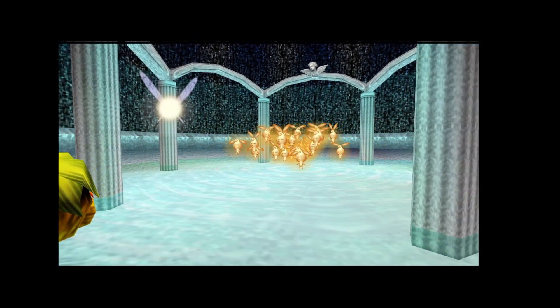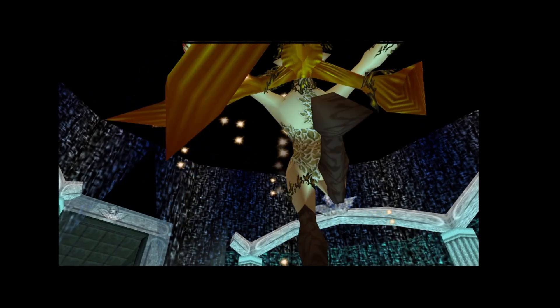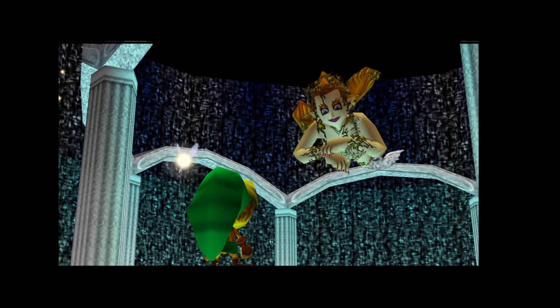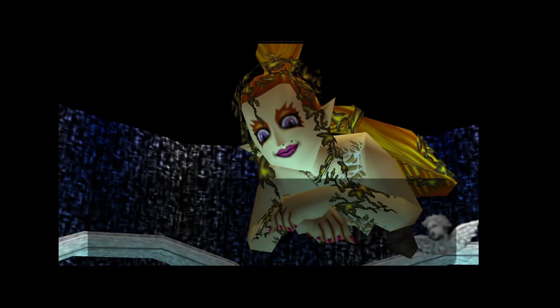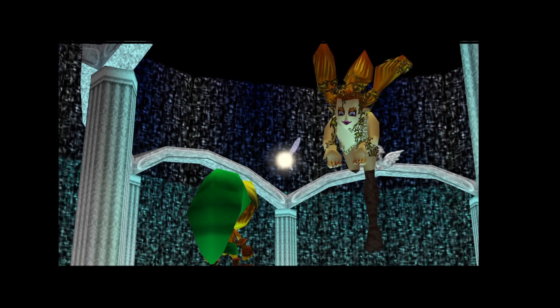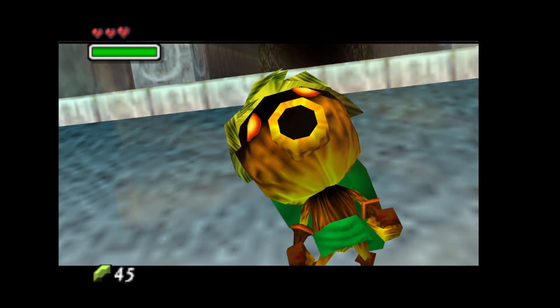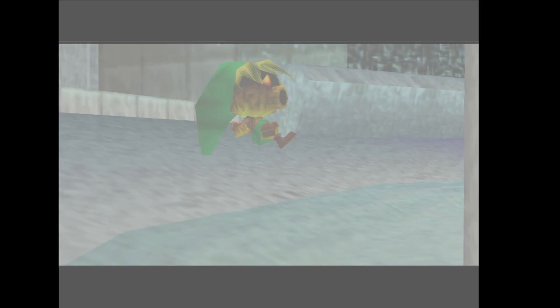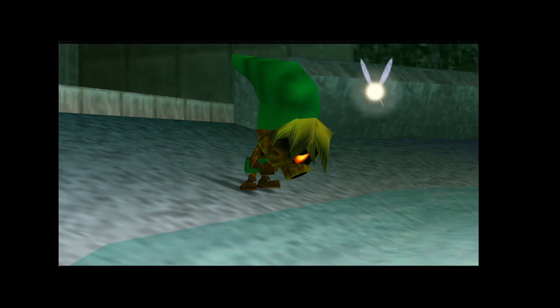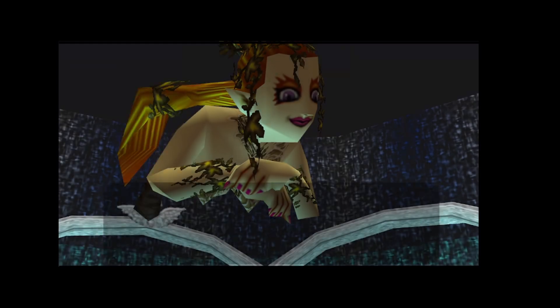You should recognize the Great Fairy from games like Ocarina of Time. She's going to give us some magic power, so you can shoot big bubbles, and that's what we're going to use to blow up that Majora's bubble outside.